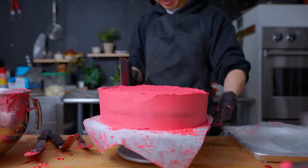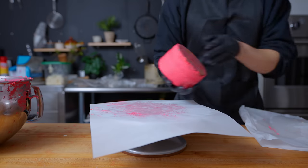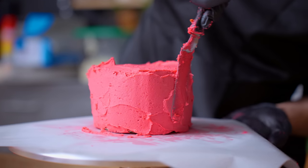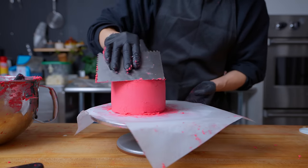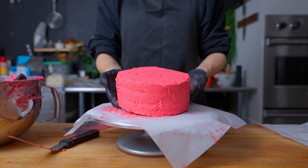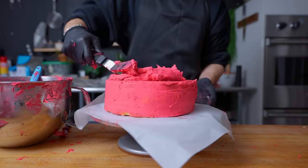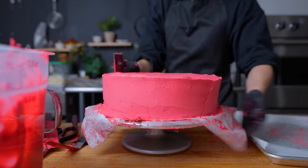Once all four cakes have been layered, assembled, and crumb coated, these go back into the fridge or freezer to set hard enough for our final outer frosting layer. When assembling cakes like this, the fridge, the freezer, the turntable, and a bench scraper are your four best friends — although I think the turntable is my favorite. Once all the cakes have had about two hours to set, we take them out and finish with a nice solid layer of frosting. The frosting needs to be generous because you're essentially shaping any mishaps and slants into a nice smooth straight edge. Using cold cake means the frosting that touches it can stiffen up, so use more than you think you need.